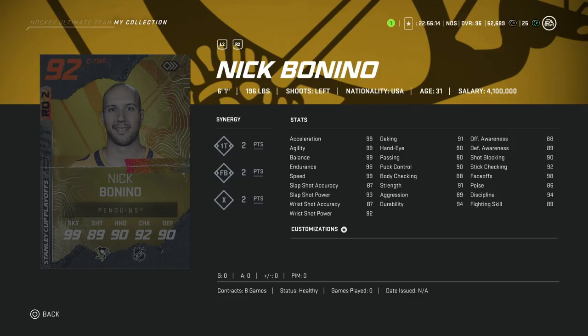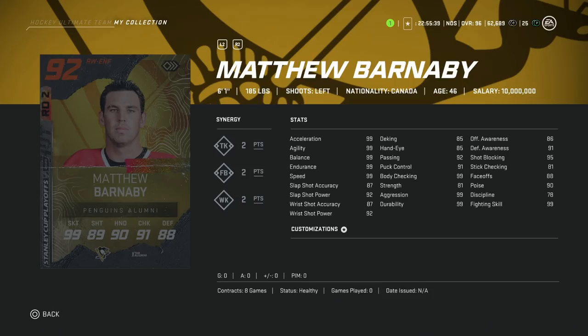After him, we've got the 92 Nick Bonino. If you've been watching my channel, you know the 97 Nick Bonino is one of the cards I reference most because it is a very, very good and undervalued card. This one is 6'1", 99 skating across the board, 93 shot power, 87 accuracy, really good synergies: 2 to 1T, FB, and X. Hand stats all in the 90s. Awareness stats a little low, but he has 98 faceoffs. This is a great center card if you're trying to break in with a team in the low 90s.